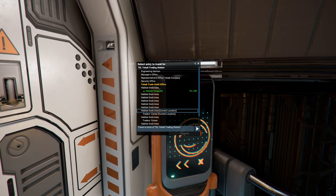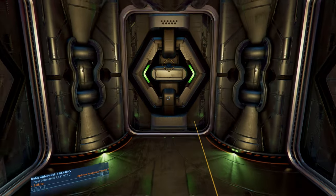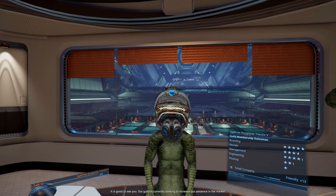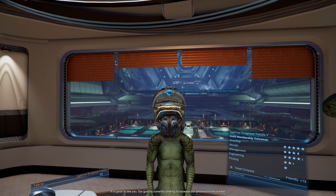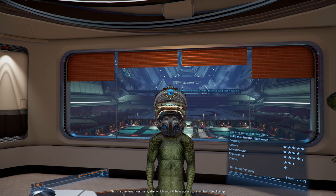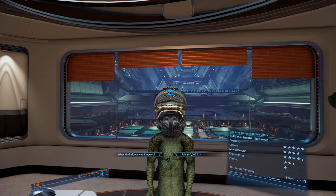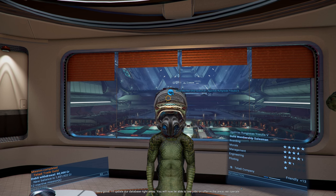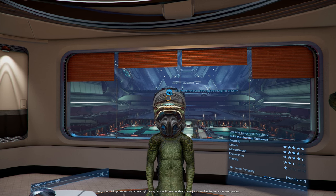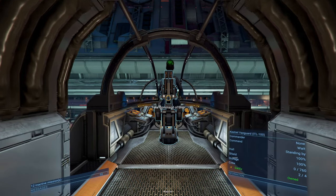Let's go to the Teladi trade officer — maybe he has a mission worth doing. He's seeking to increase their presence in the market and offering membership to a select number of trusted individuals — a one-time investment for access to job listings. It's 80,000 credits — okay, I'll do it. Very good — I'll now be able to see jobs on offer in their operating areas. I expect good profit. Let's go back to the Vestrel Vanguard.